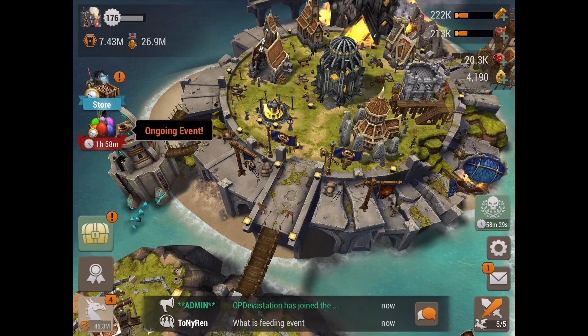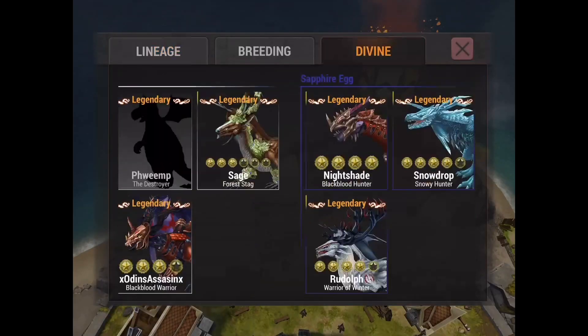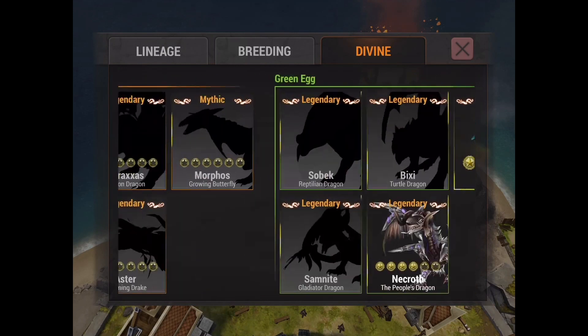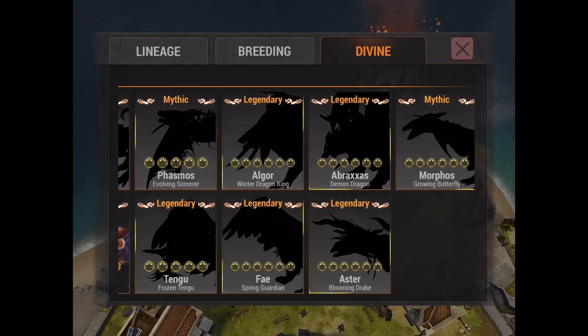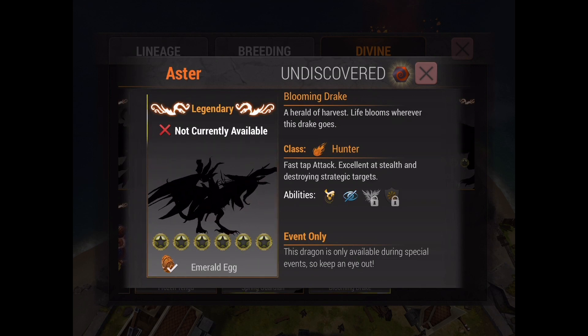Getting on to this video — obviously it's kind of like a tradition now to do runes on the new divines. I've done it with Sage, I've done it for Fae, I've done it for Abrax, and now of course we got your boy Aster. Also Morphos, which I'll do a video on later. I'm actually gonna be talking about what's the best dragon so far, but either way, getting right into this video.